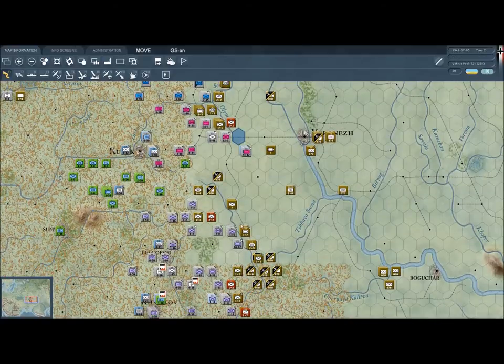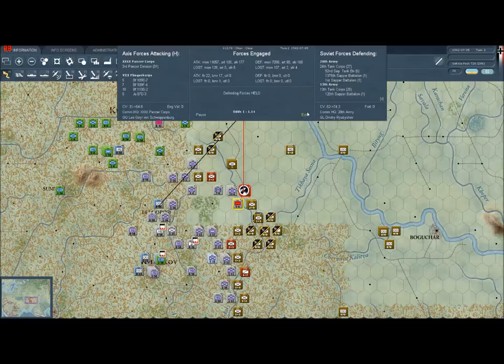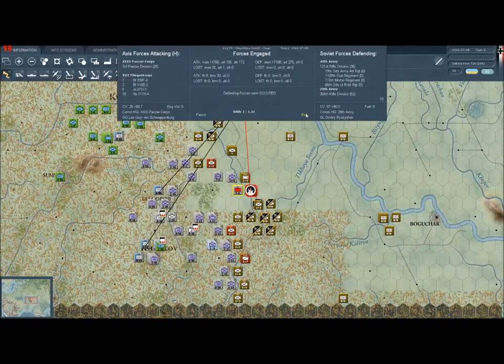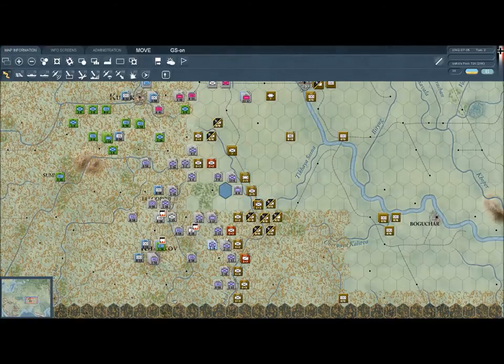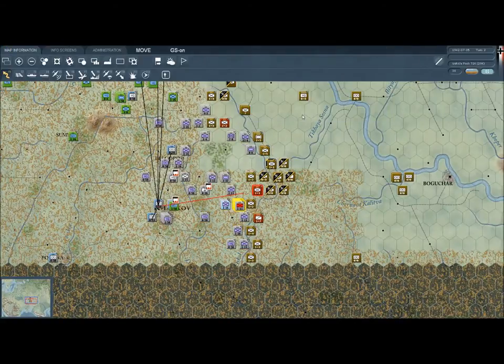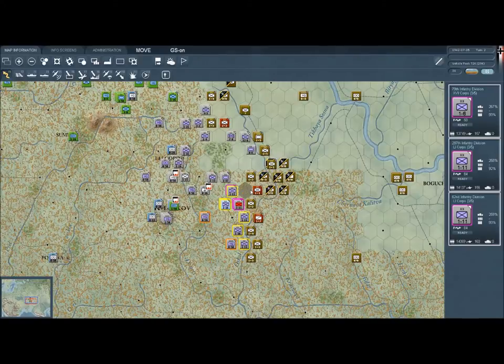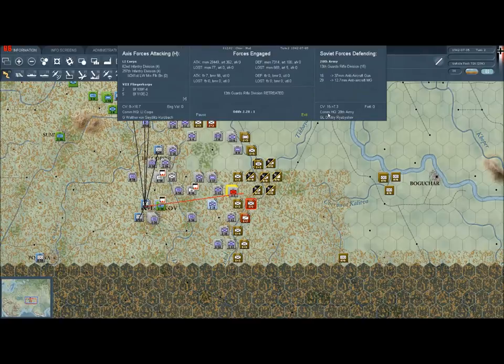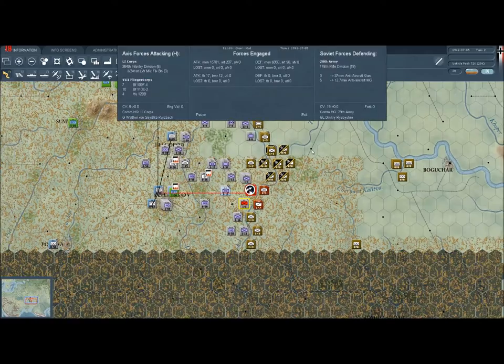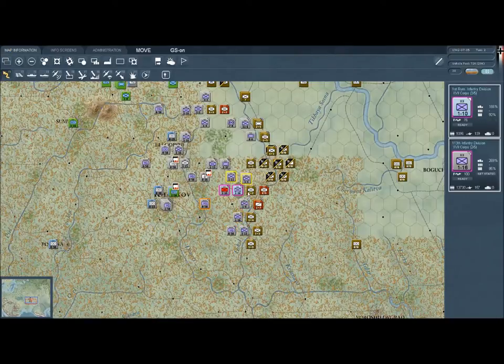I'm wondering if we're getting to Voronezh in time. We're breaking through on the top where it really matters. All I'm really doing with these units on the bottom is trying to keep the enemies occupied — keep them busy with our southern army and have them ignore our forces in the north. So we're going to keep moving.